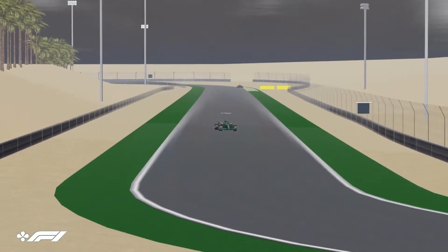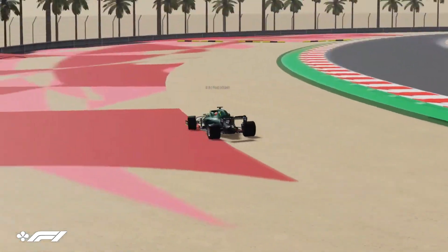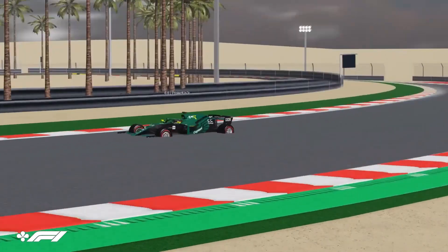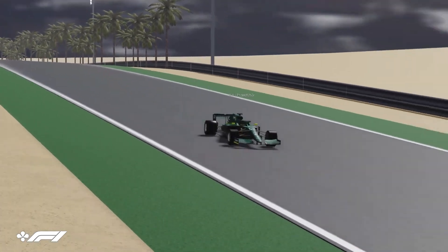Hello everybody and welcome back to Ion Formula One. We're in Qatar for the ninth round of the fourth season of the World Championship. We're currently following the Aston Martin of Project User as they make their way around the top of the track. Joining you in the commentary box today is Meadipo Dolphin and Brandstar's team owner, Shay A.